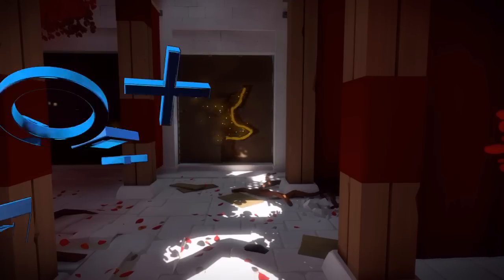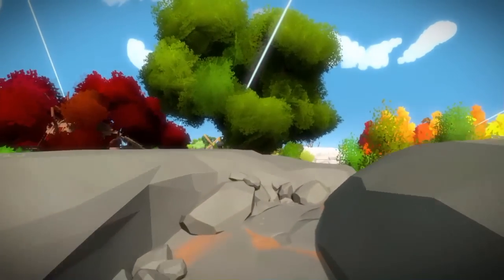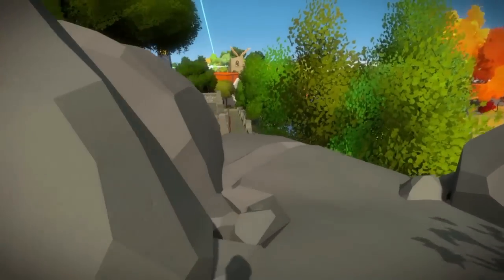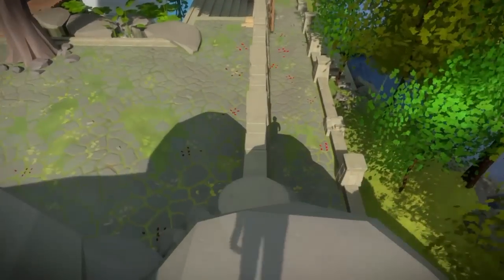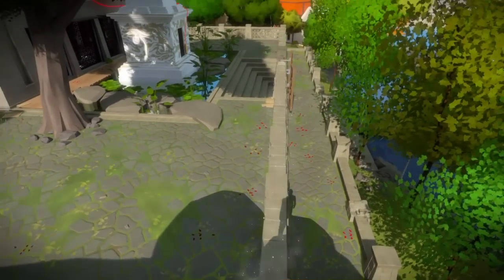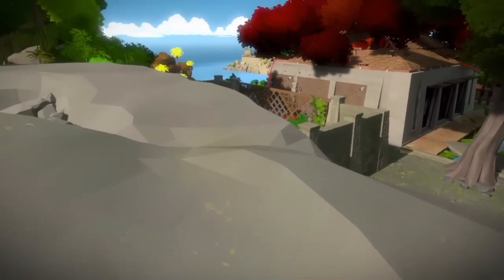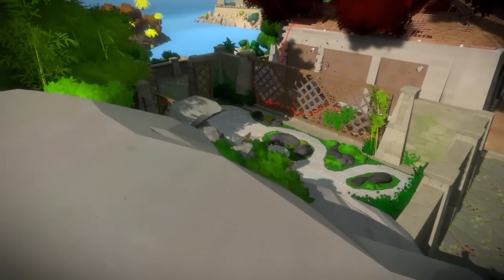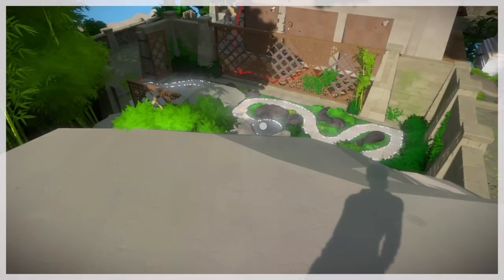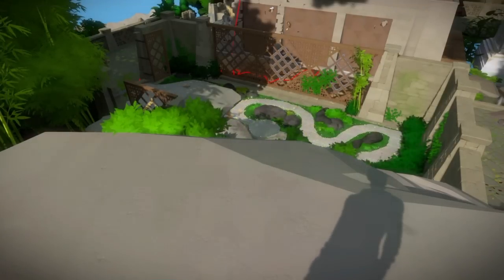We're going to go back outside. Now we're up on the cliff up behind the building — there's the back of the monastery — and we're just going to catch this one right here. Now there's another one in the side yard. Just line up that circle right there and finish off that puzzle. That's the right side of the monastery.